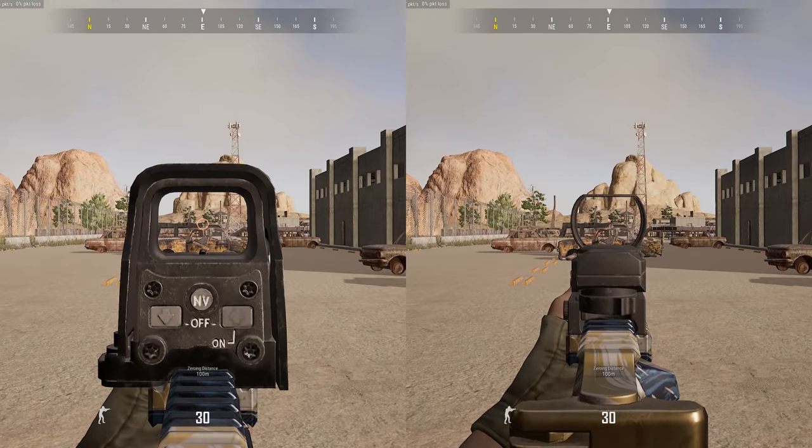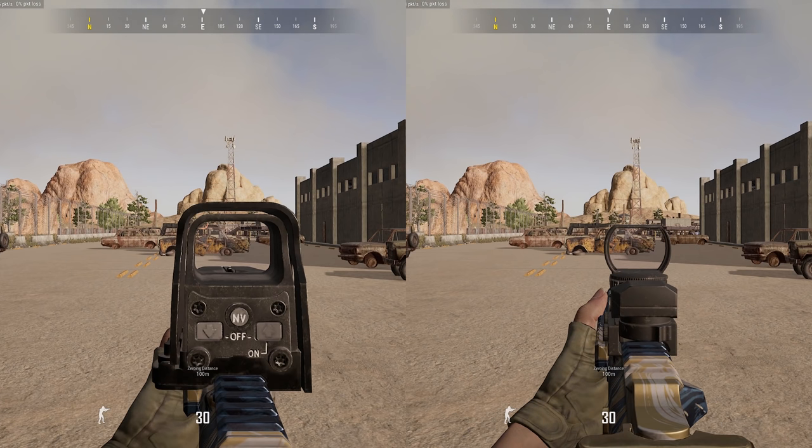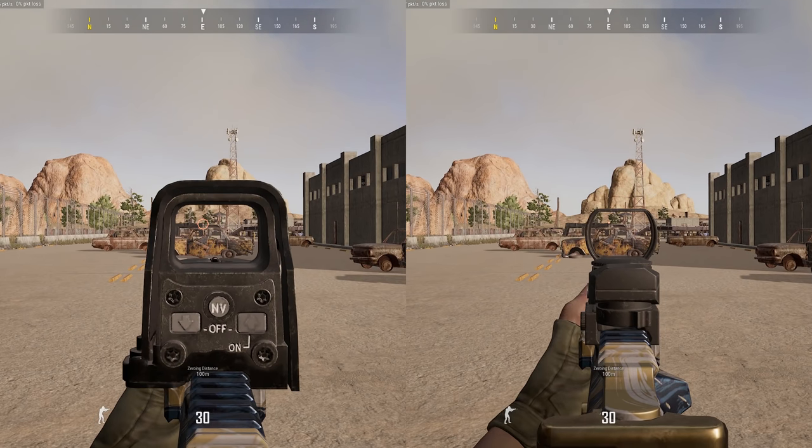The ADS speed is the same, but one very interesting thing is that the reticle of the holosight becomes visible sooner when going ADS compared to a red dot. I'd consider this a big bonus to the holosight, as the sooner your reticle comes into view, the sooner you can react and adjust your aim to hit your target.